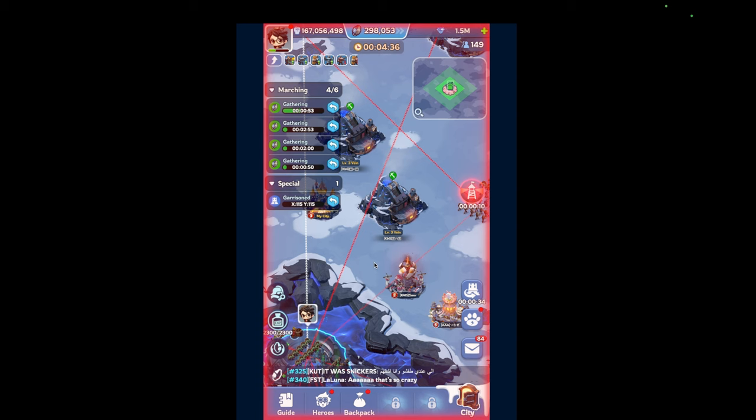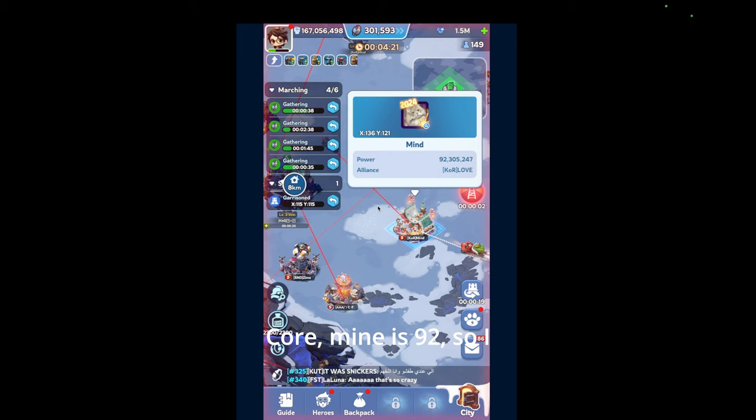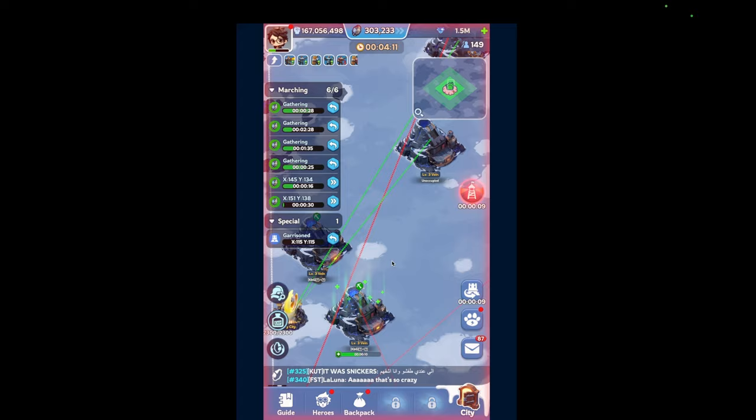I have to do one more — AQL, right? Poor mine is 92, so I should be able to take him out. Sorry buddy. This one is unoccupied. So in terms of the center, I think I have it.